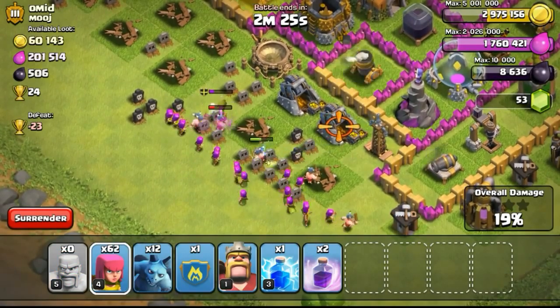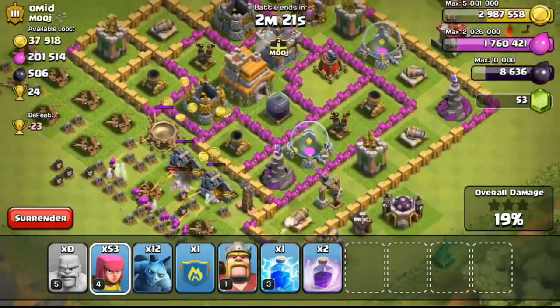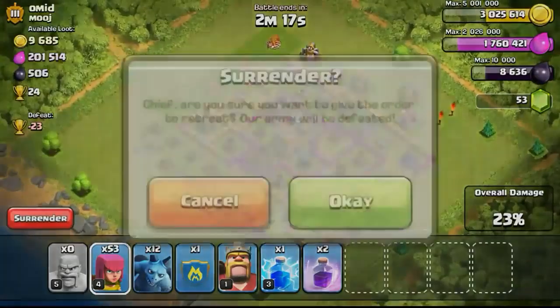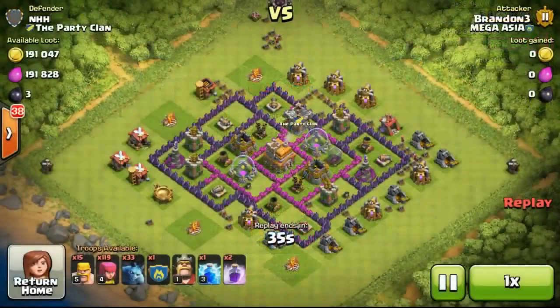Going back to the raid - this guy has some troops in his clan castle, and the clan castle troop distracted my troops. I had to deploy some more to try to take out the gold mine, which eventually went down and got me the extra gold.